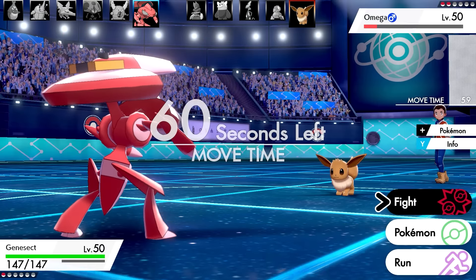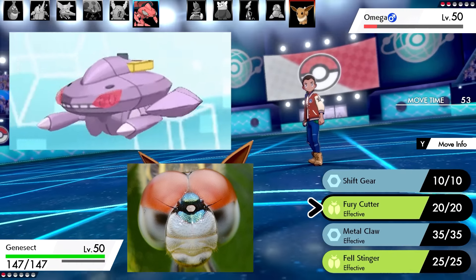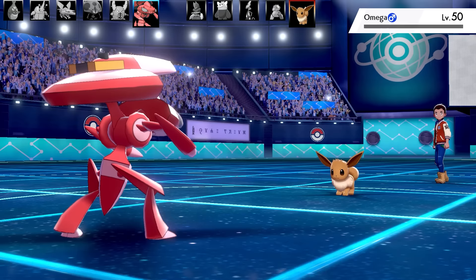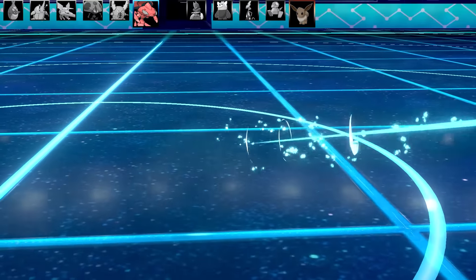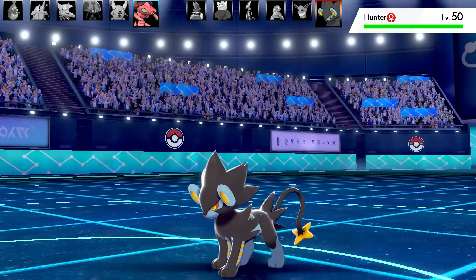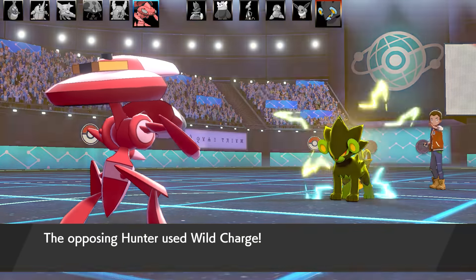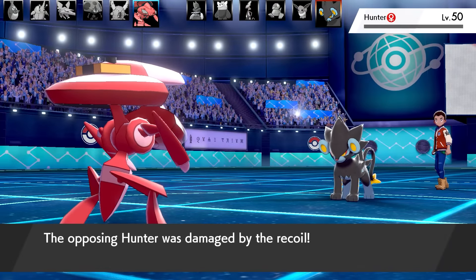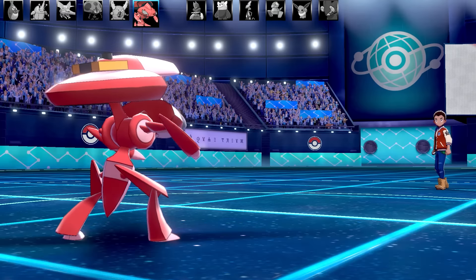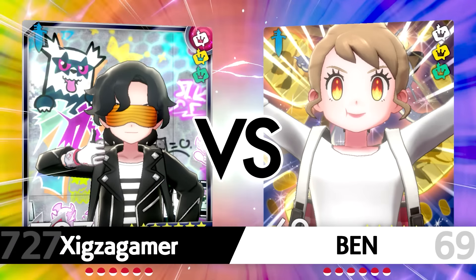I know Genesect is a big stretch, but it's still a Bug type - its face reminds me of a dragonfly and it folds into a little saucer thing. I think that's the best beetle-like Pokémon I could think of. Going for Fell Stinger and then Fury Attack - and that is the end of the Luxray, which fainted to recoil. A salty way to go. Thank you Cruz for the battle - really cool team. Let's get on to battle number two!